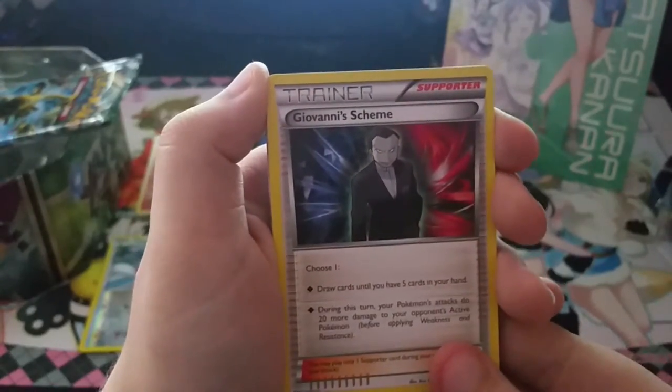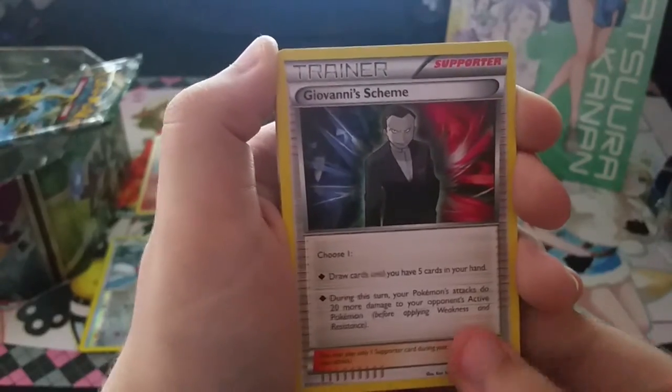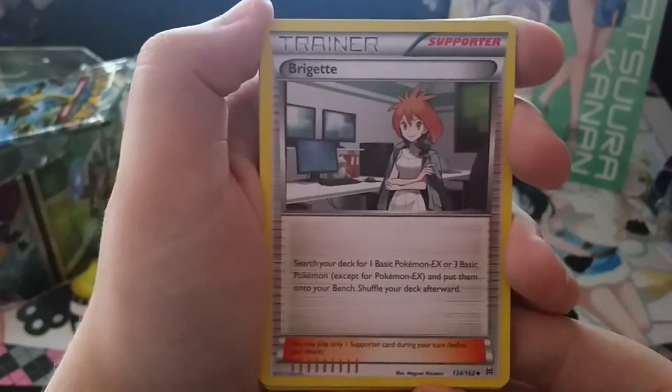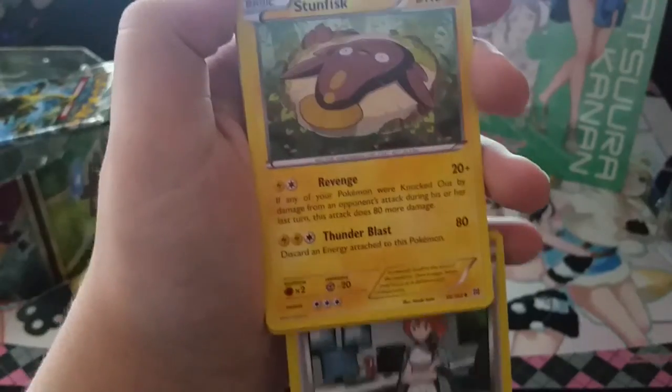Giovanni — draw a card; that's like five cards in your hand, or during your turn you do 20 more damage. Brigette — that's the new version from Omega Ruby Alpha Sapphire. Stunfisk.